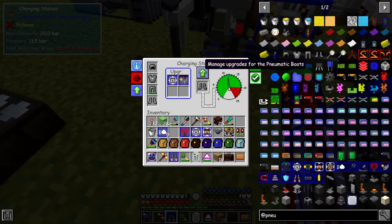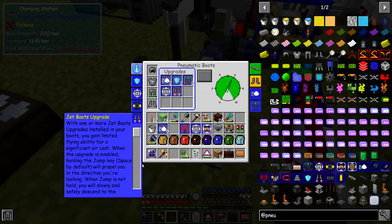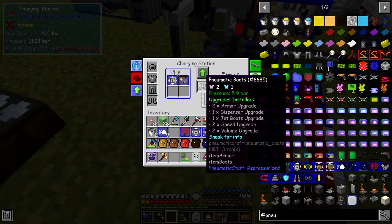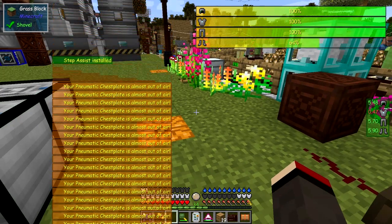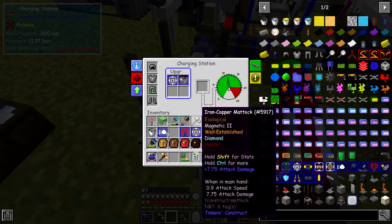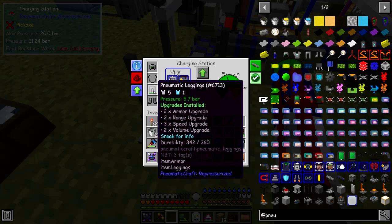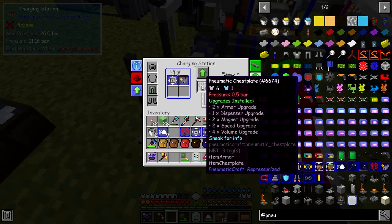The jet boots aren't actually giving you full flight — that's what I mean. They are sort of special, but you can have up to 10 of these installed. The chest plate is already almost out of air because it's just charged up everything else — down to 0.5 bar. Because I used it to pressure up all of these, and they've now all got 5 bar. It actually reduces the pressure of this one — it doesn't equalise.